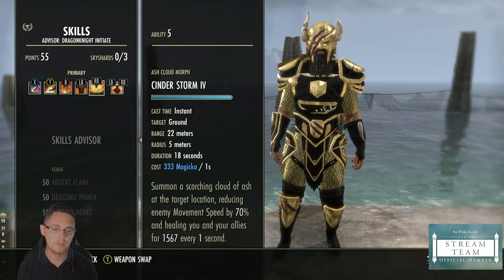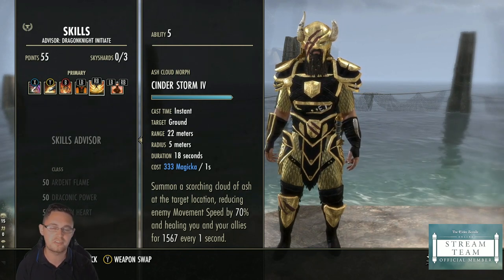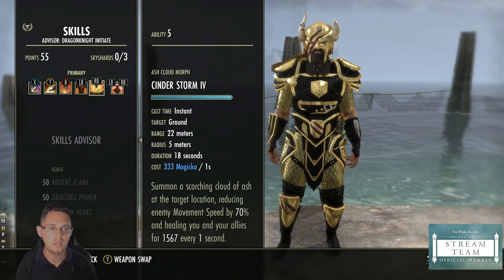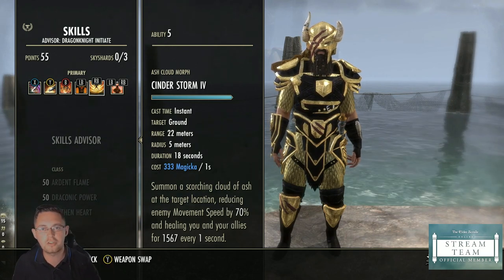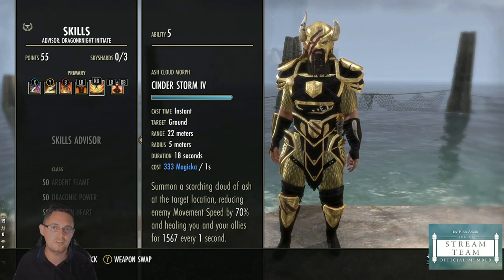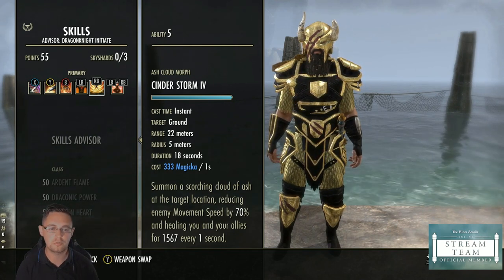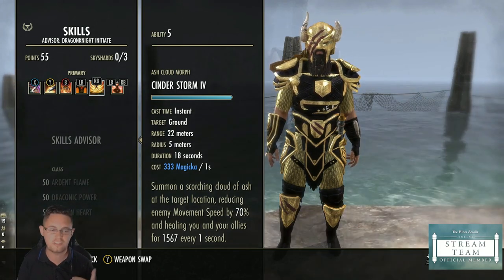You use Cinderstorm by putting it on the ground underneath you — it gives you 1,567 healing every second. It also costs 333 magicka per second, but your magicka recovery is 1,800 and ticks every two seconds, so your magicka recovery overlaps it and gives you more back than you're spending. Go into any boss fight or ad pull, throw this down first, stand on it, and you get a constant heal.